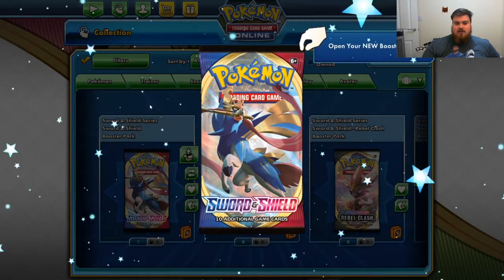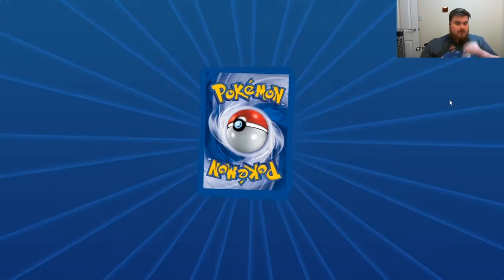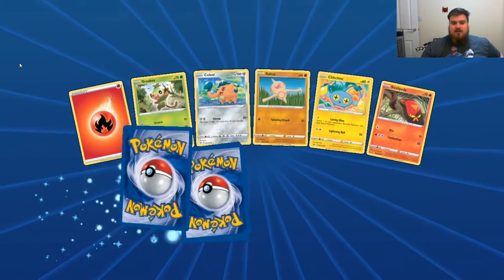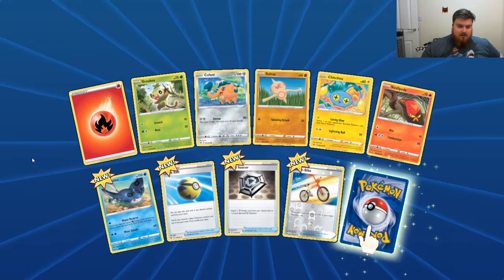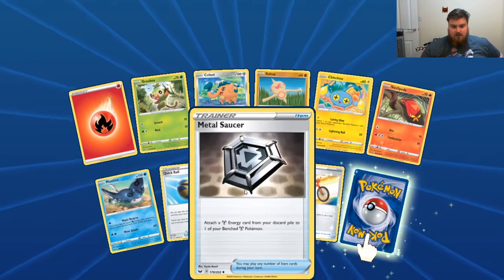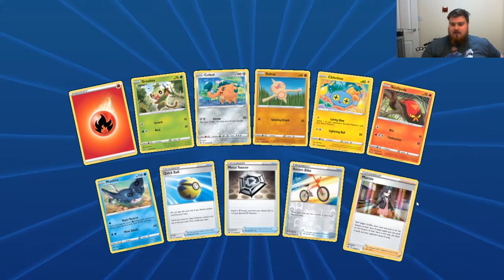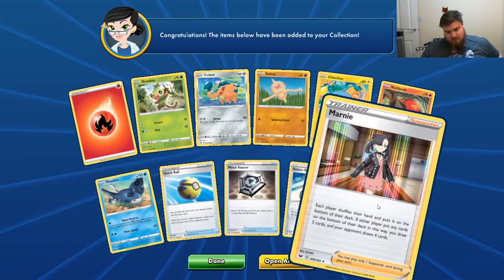So we've got 7 Sword and Shields to open, let's do it. Fire Energy, Grookey, Cuffance, Boltoy, Chin Chow, Sizzlepede, Mantine, Quick Ball, Metal Saucer, Velosolo, Roton Bike, and the Rare is a Marnie Holographic. Cool.